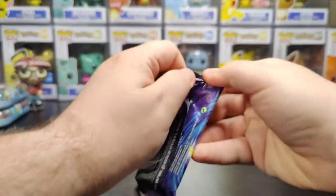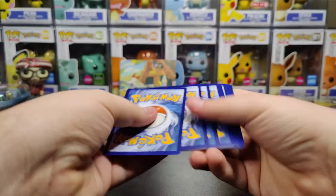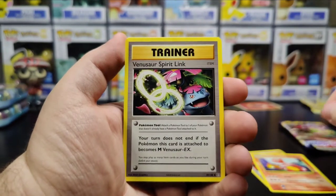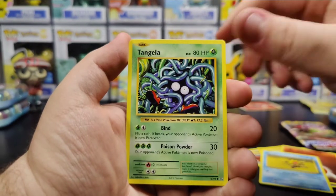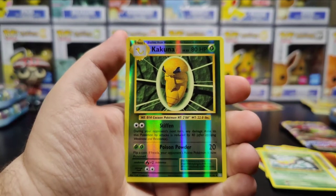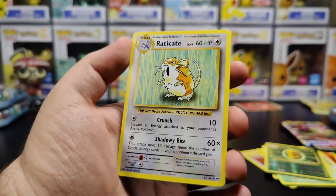Let's start with the Evolutions again. Starting out with an energy. We start off with a Super Potion, Charmeleon, Venusaur Spirit Link, a Fighting Energy, Staryu, Tangela, Rattata, Weedle, a Reverse Kakuna, and on the very end another Raticate. It's worthless.